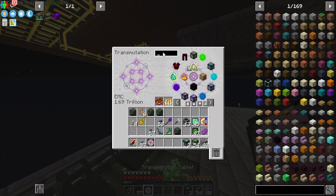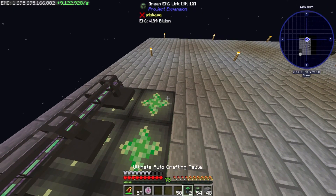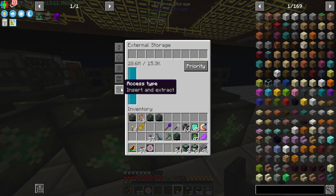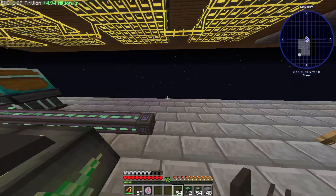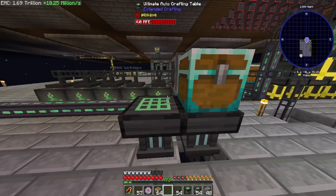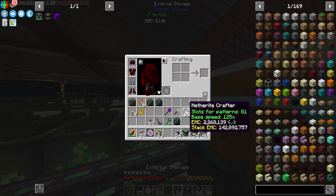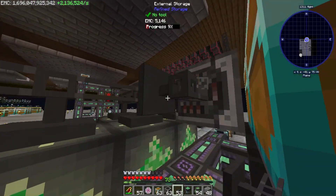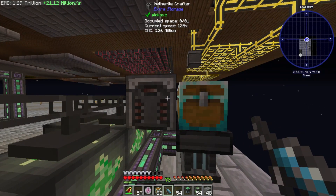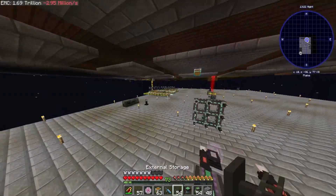Grab these and teach the system the things — basic, advanced, elite, and ultimate energy cube. The external storage buses I already have in my inventory. The lag — help me, Lord. Go ahead and set them to extract only, and then basically teach the system the same recipe, with a diamond chest. This time it has power, so we'll tell it not to autocraft. Make sure it's rotated towards the diamond chest.